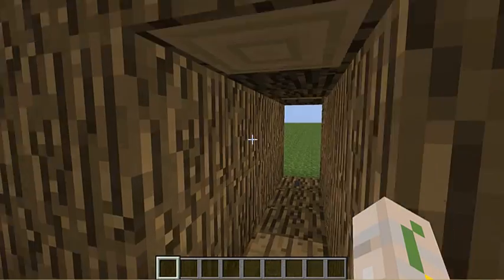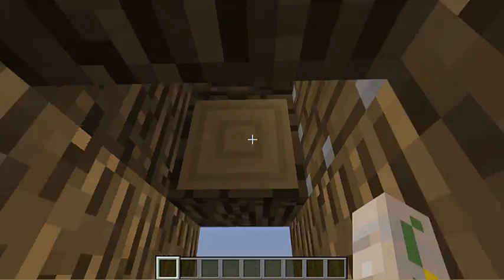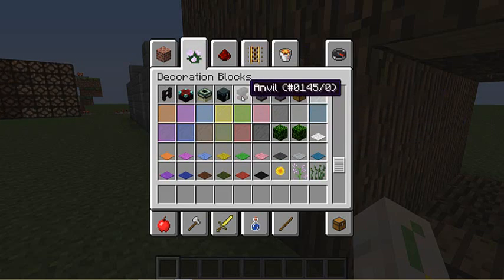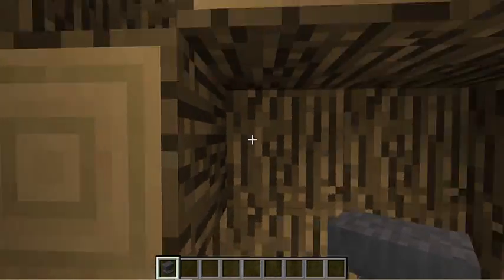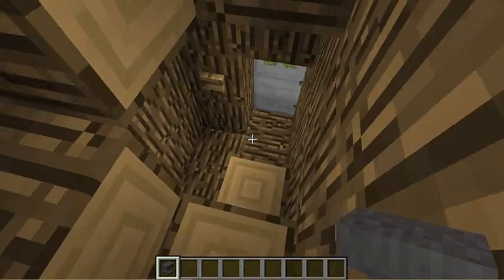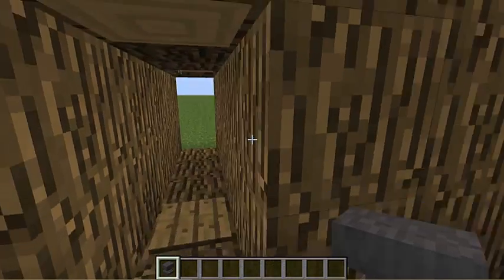It'll scare the person for sure. Whenever you step on the pressure plate, that opens right there. And if you want to refill it with another anvil, let's take an anvil. Walk up here, you see this position right here — just click an anvil there and you're set. Next time someone walks over that pressure plate, bam, it falls.